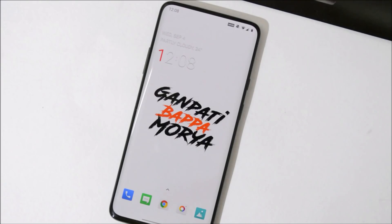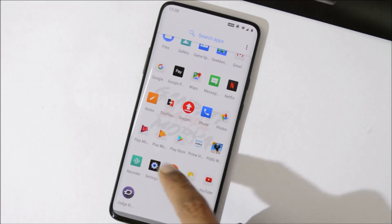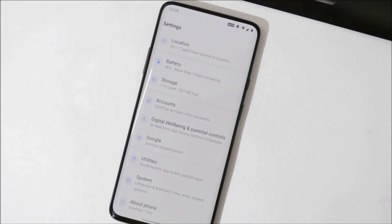I was already running Android Q Developer Preview 5 build on my OnePlus 7 Pro. OnePlus says people who are running Android Q Developer Preview 4 or 5 will receive an OTA update by today evening. But if you want to upgrade your OnePlus 7 and 7 Pro to Android Q Open Beta 1, you can follow this video guide.